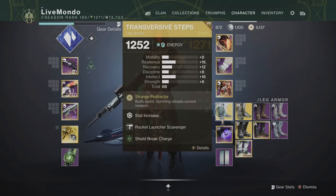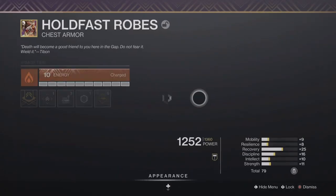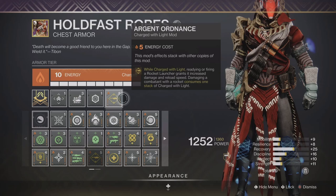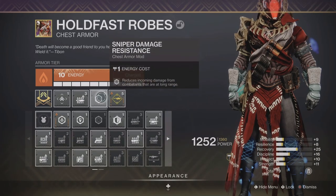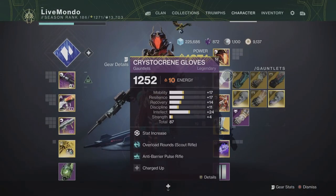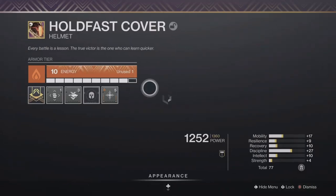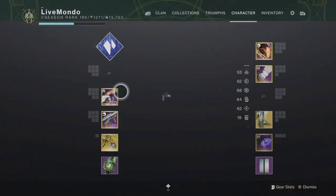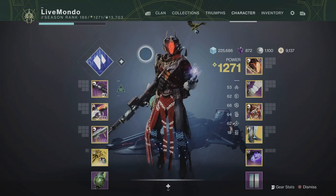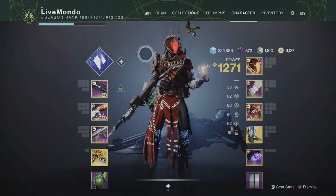That's the god roll - impact casing and cluster tracking. I'm using a Charged with Light build built for the rocket launcher. When you get Charged with Light you can radiate, reload faster, and do more damage, but you lose a stack when you deal damage. Super Charge gives more Charged with Light stacks and Charged Up gives two charges every time you get one.